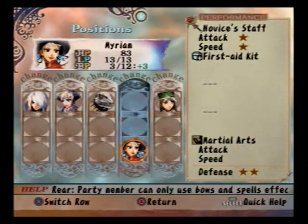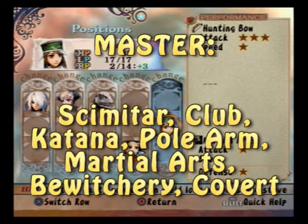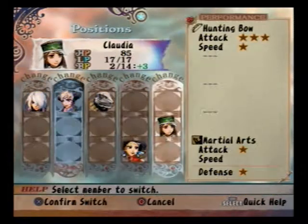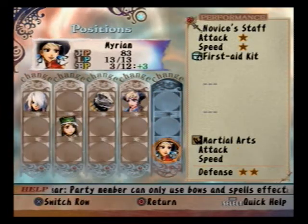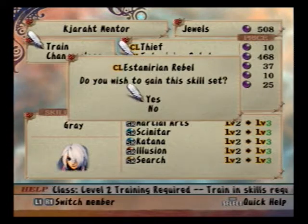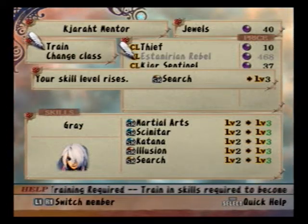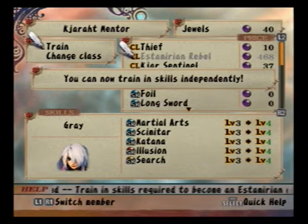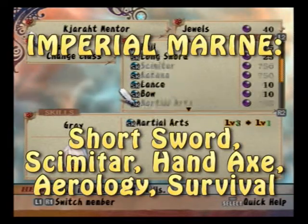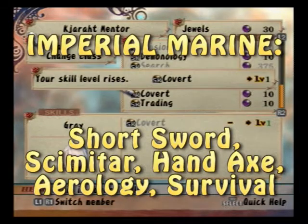Given how you'll probably use the Falcata all the time anyway, increasing the search level is more profitable than increasing skills in a weapon you won't even use. I'm entirely dismissing Draco Knight given how difficult that class is to get. Regarding the master class, it might be a good idea later on, but first let's get our Rebel or Artist to class level 3. Also consider having someone on your team with a class that uses short swords, like the Imperial Marine.